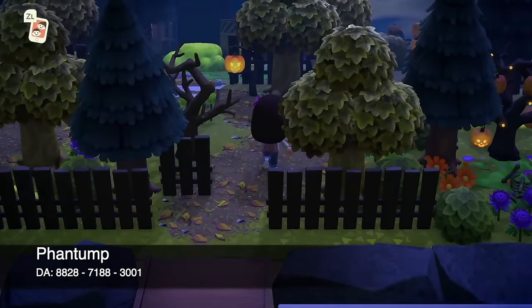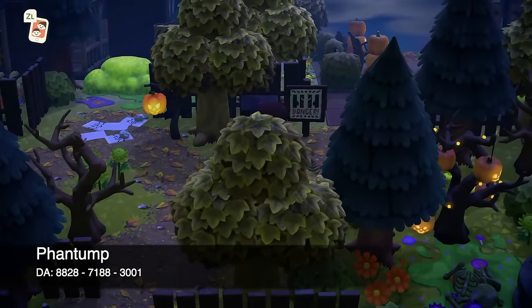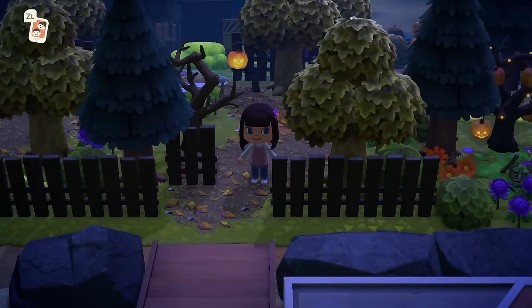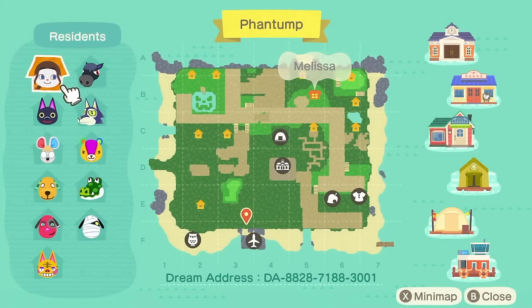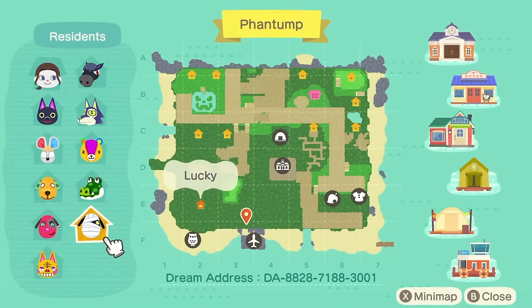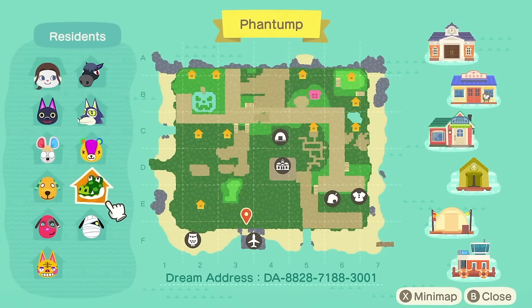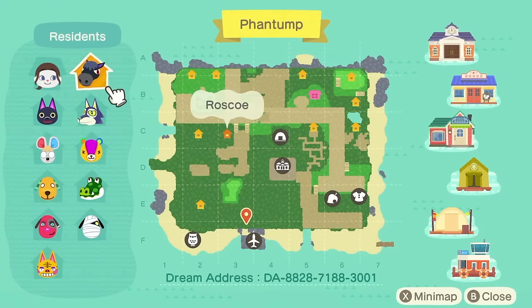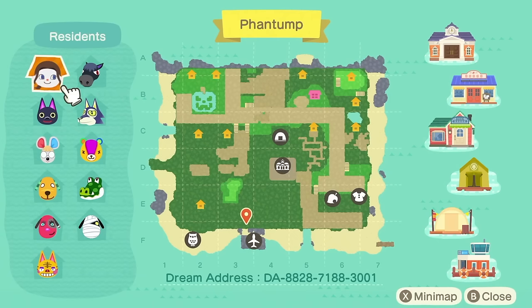Welcome to island number six — this is Fantump. Fantump is my Halloween island that I built this year, and I didn't leave any gifts so I have to walk around in my normal clothes with no shoes. Here is the map of Fantump, with the dream address along the bottom. My villagers are Kiki, Petri, Biscuit, Cherry, Tabby, Lucky, Boots — my all-time favorite villager — Stitches, Lobo, and Roscoe. We've got a little pumpkin pond and a lot of plain area down here. This is my Halloween island from this year.